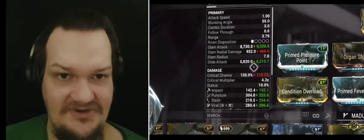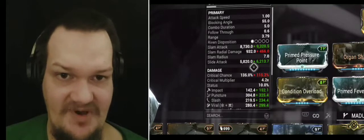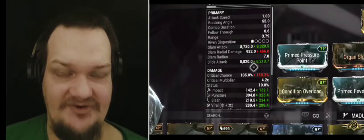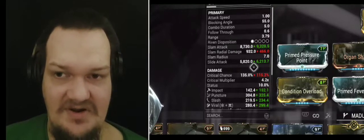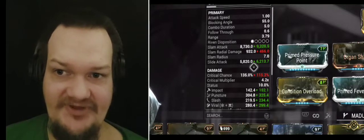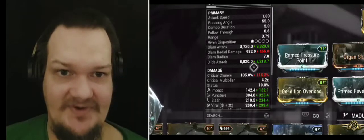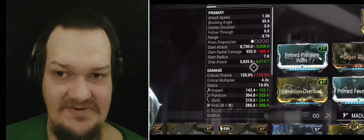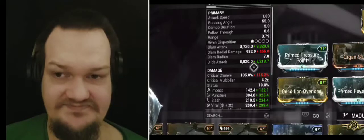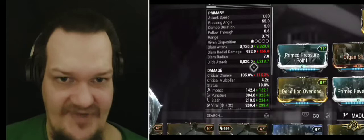Because I was going for the most critical chance possible, that's why I ended up putting Sacrificial Pressure on there. But really, since we still have 115% critical chance, it would have been fine to go with Prime Pressure Point instead — and that would have saved me an Umbra Forma, so there is that.